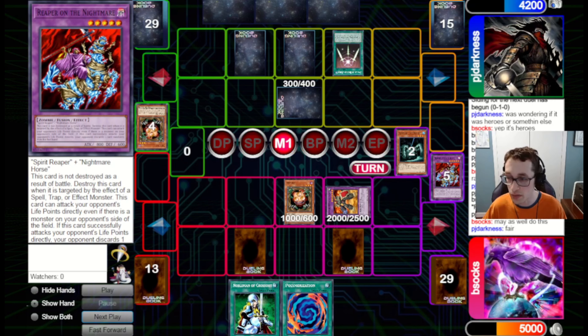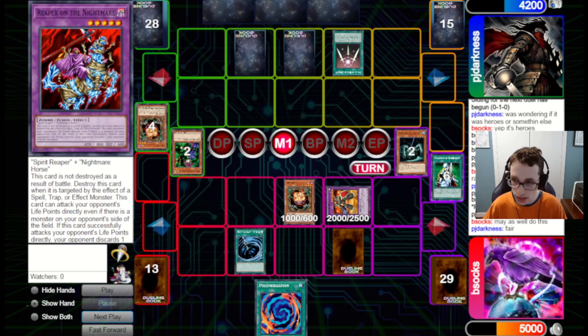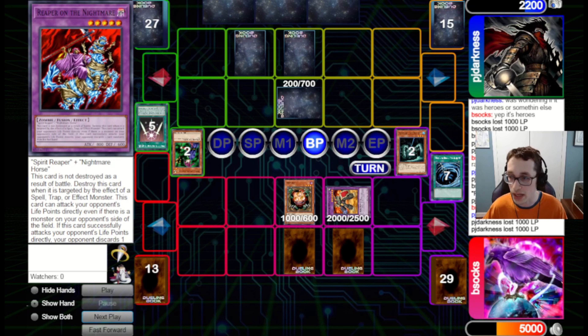They set a card, activate Swords of Revealing Light, and pass back to us. I feel pretty good about this — we knock away that set and hit a Magician of Faith, so I'm very happy to see that gone. Now we can MST their Swords and get in for 2,000 here. I could also switch Rampart Blaster to attack, but I don't really want to play into Mirror Force if they've got it. They're at 2,200, so they're very low on life and we should be pretty good here.